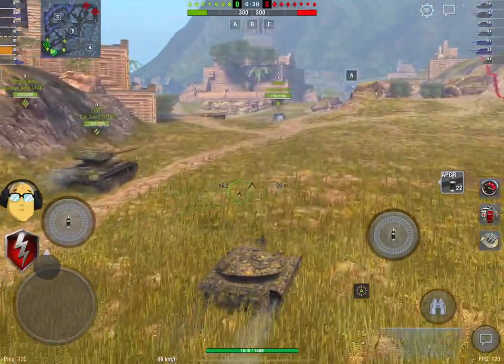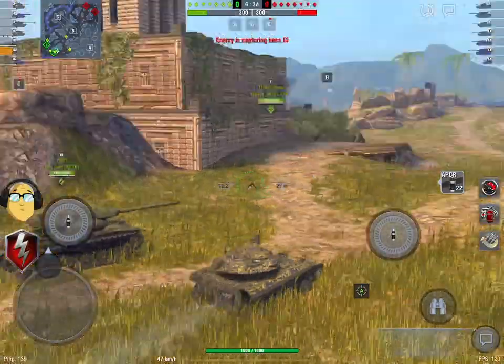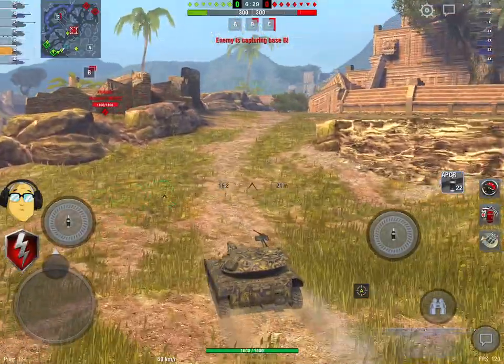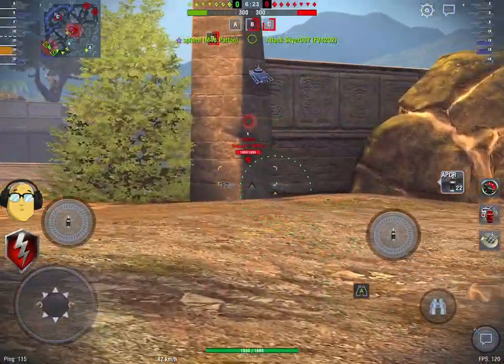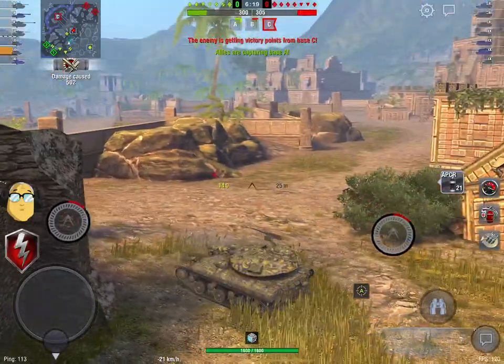Even more so on this map, because it's almost like the old Middleburg issue where a heavy on his own will go town and everyone else will go to the hill, and he'll die and then bitch and moan for five minutes about how you all should have gone town with him. Or there'll be no one in town and he'll go all the way through and die on his own and moan about how no one went with him. The meta's changed — there's just too many light tanks.